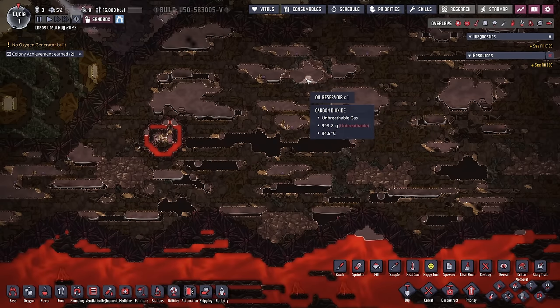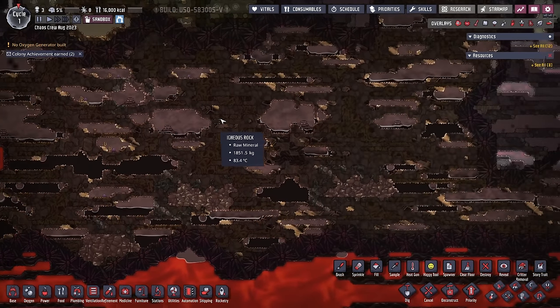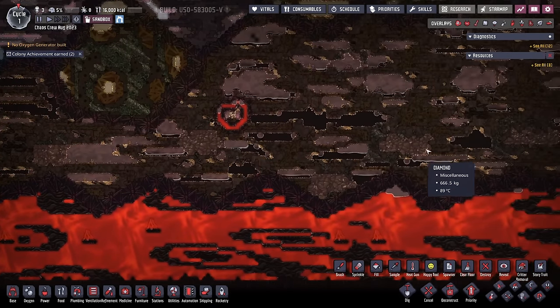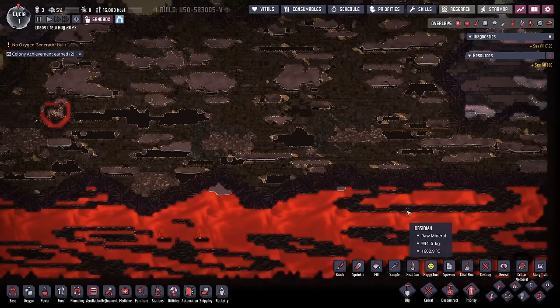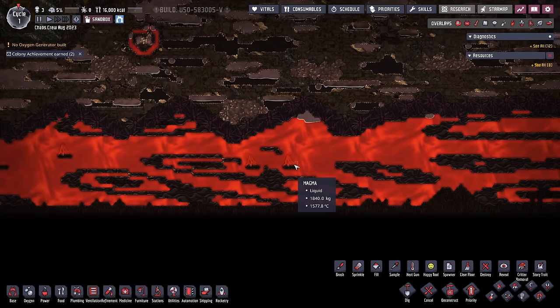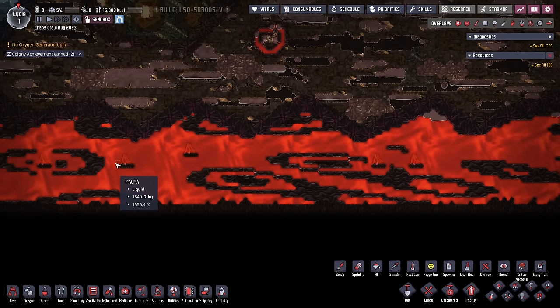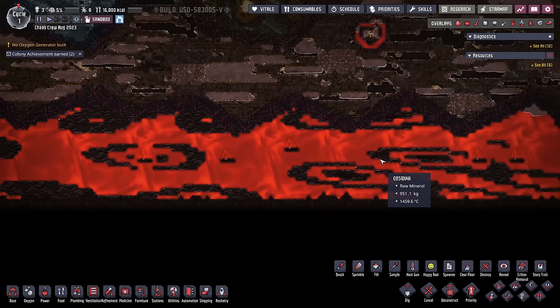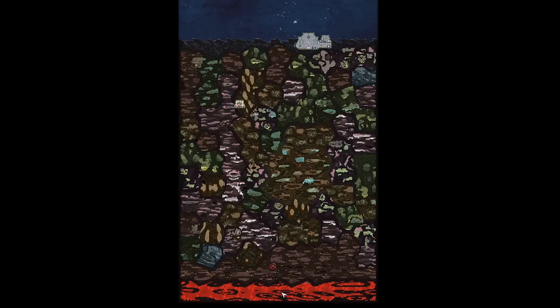There's also an absolute ton of oil reservoirs here in the oil biome down below. So it's going to be interesting to see what players do with this huge oil biome, but what I'm looking forward to most is what they do with the magma biome. Because there are one, two, three, four, five volcanoes available to do some sort of super sauna. So without further ado, let's go check on the first colony.